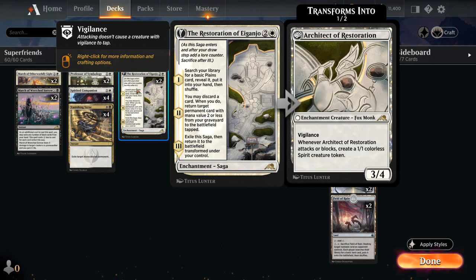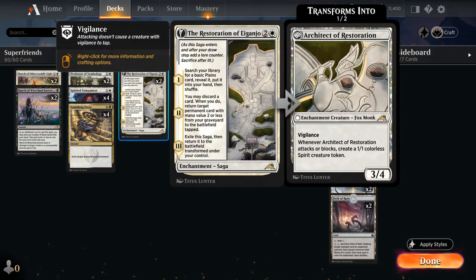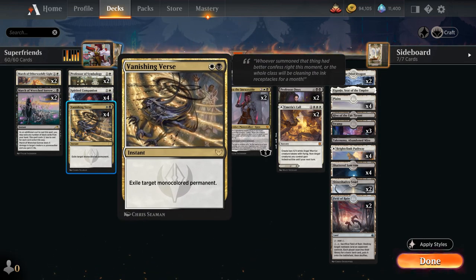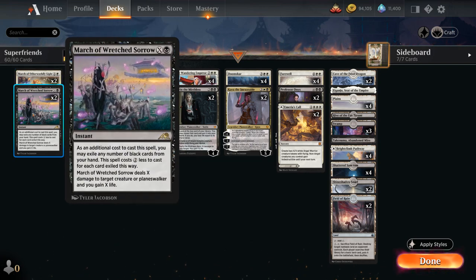In the late game we can even get back some of our lands with Restoration, like Field of Ruin if we've used it, or get back creature lands if the opponent used their own Field of Ruin. For instant speed spot removal we have the full playset of Vanishing Verse exiling a monocolored permanent, March of Otherworldly Light exiling a target artifact, creature or enchantment with mana value X or less — and we can pitch white cards to pay 2 extra mana. March of Wretched Sorrow deals X damage to a target creature or planeswalker and we gain X life, and being able to target planeswalkers is a big deal.